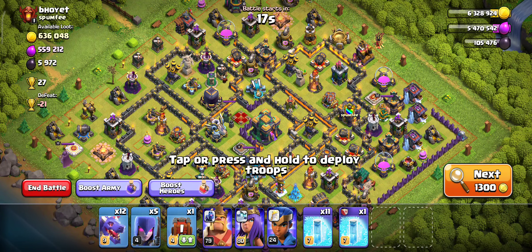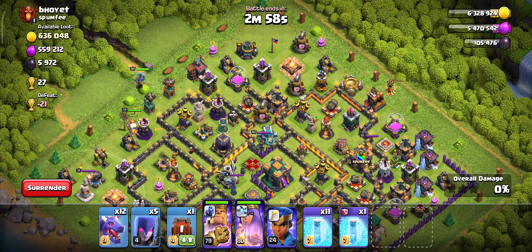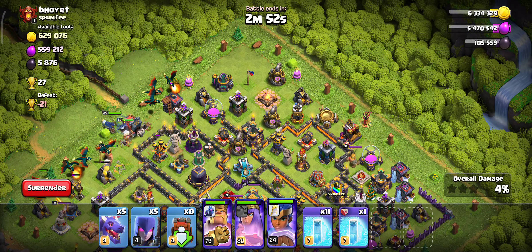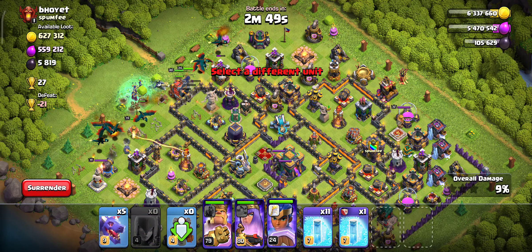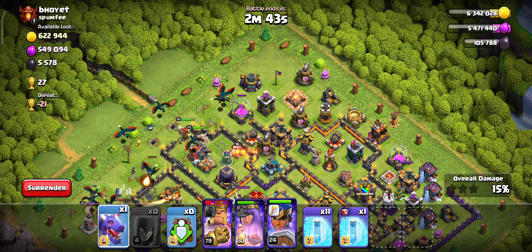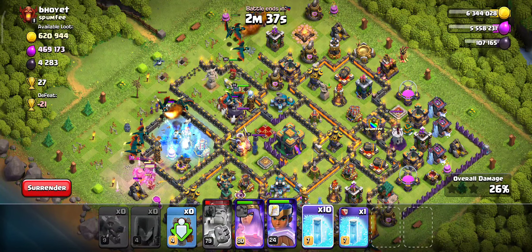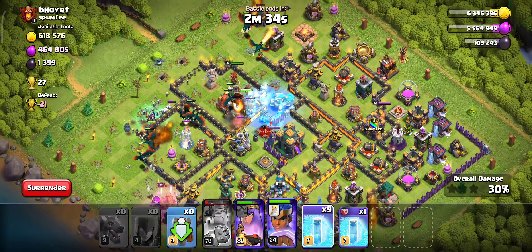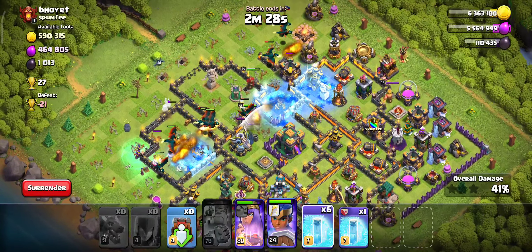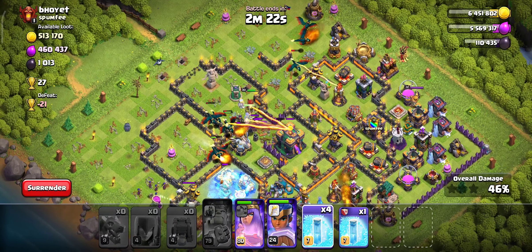Let's attack the base! I've deployed all five Witches. There's a drill collector here. It's time to drop the freeze spell exactly where the defenses are attacking my dragon. I'm saving the dragons by dropping the freeze spell among the defense buildings.